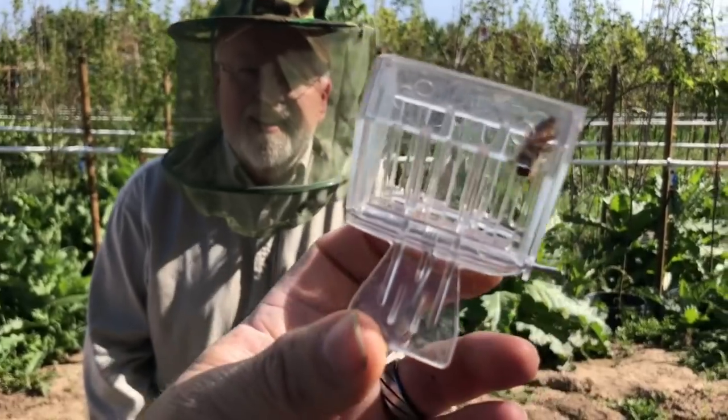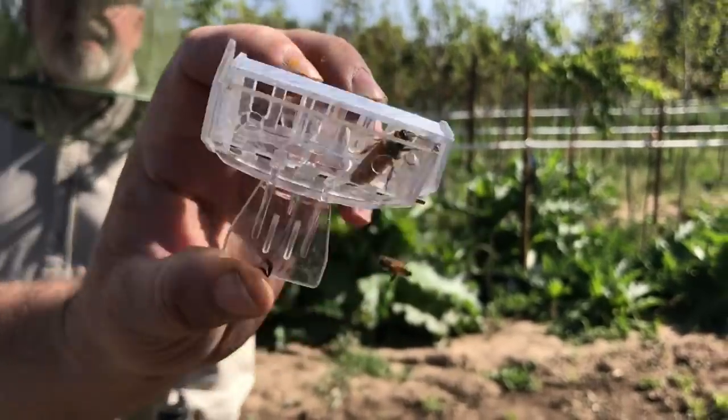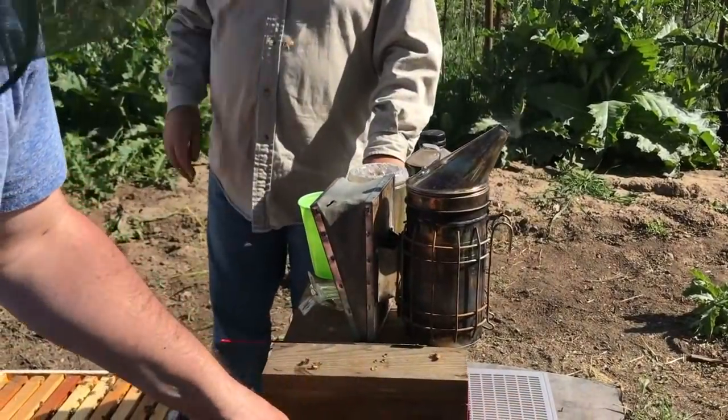That is the queen — it's a big queen. They've thinned her down because they're getting ready to swarm with her. Good deal. Now this gets a lot easier — we can just start shaking bees.